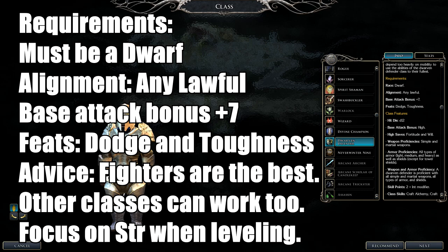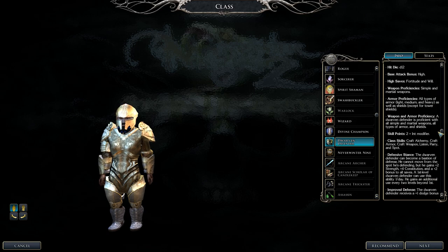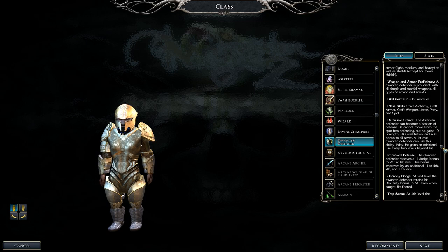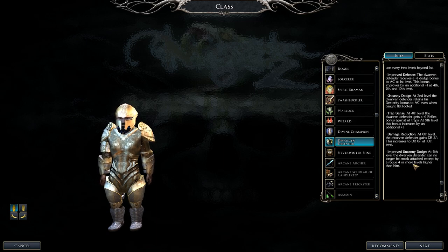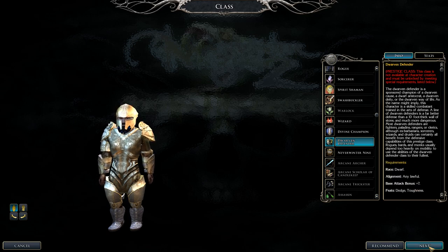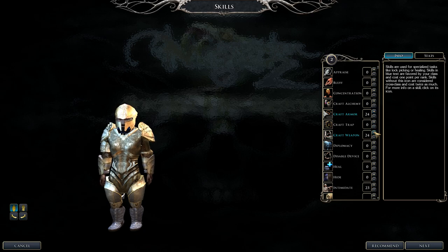Next is the Dwarven Defender — you must be a dwarf. Alignment must be lawful. Base attack bonus plus seven, feats Dodge and Toughness. Best base class is Fighter; other classes work too. Focus on Strength. Dwarven races have good enough stats. They get a Defensive Stance that boosts stats and AC — if you move you lose it but can reapply. They also get dodge feats and Damage Reduction. Skills: Craft Armor, Craft Weapons, Parry, and Spot.